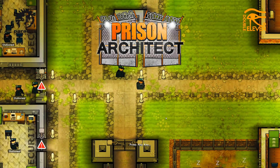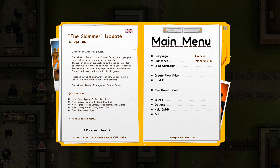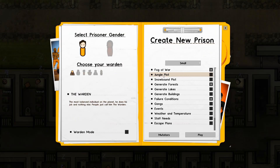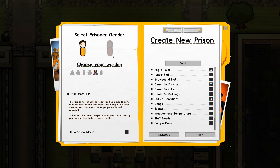Hello friends, it's Astro here and welcome back to Prison Architect where it's time for a new prison. The Slammer update is out — let's create a new prison. I'm gonna start off choosing a warden; I reckon number one's a good way to start. We'll go with a male prison this time.